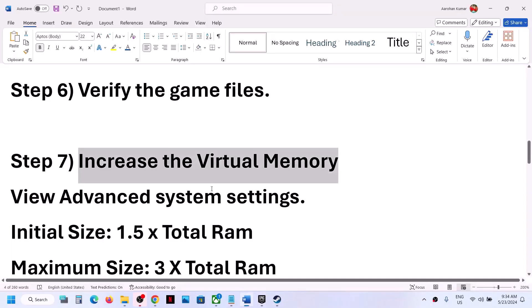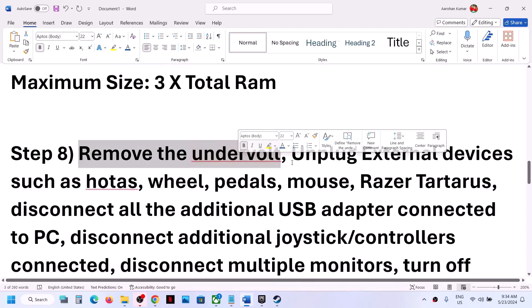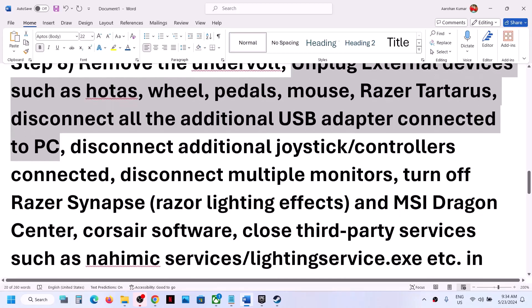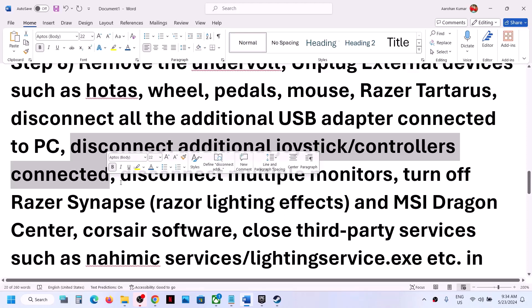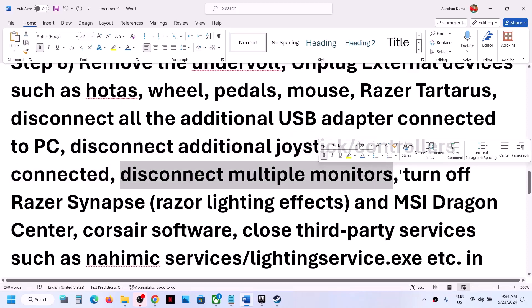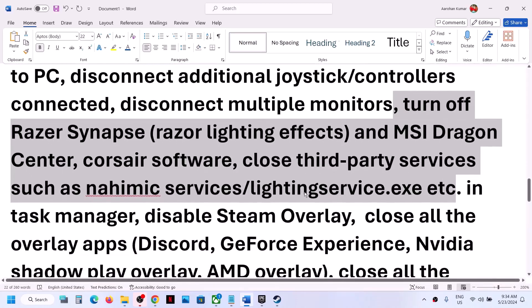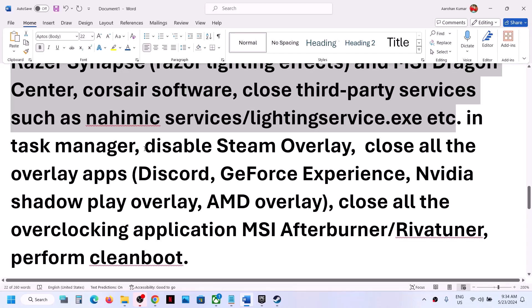The next step: if you have undervolted your CPU or GPU, you can remove the undervolt. Also unplug all external devices you are not using, and disconnect any additional controllers or dongles connected to the computer. Try launching the game on a single monitor. If you have any third-party services or software running, close them. Also disable the Steam overlay.